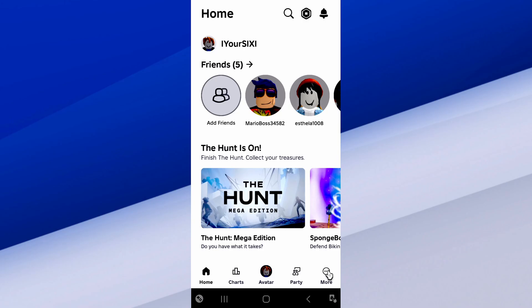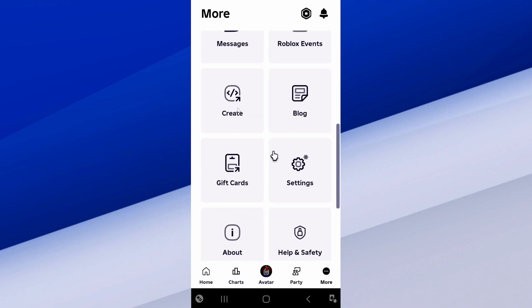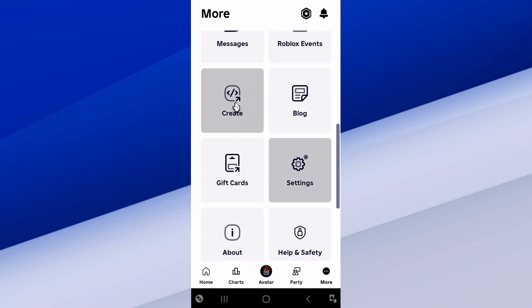Just go on down to where it says More right here once you're logged in and select this. Scroll on down under this screen until we get to where it says Create, and select Create.